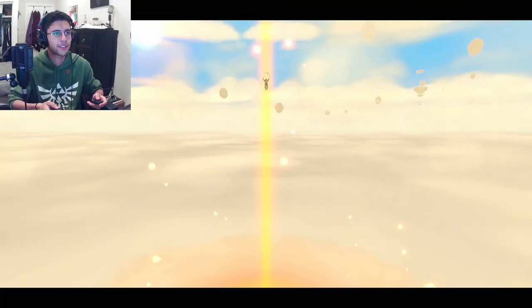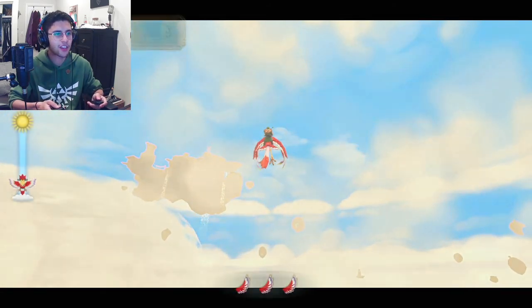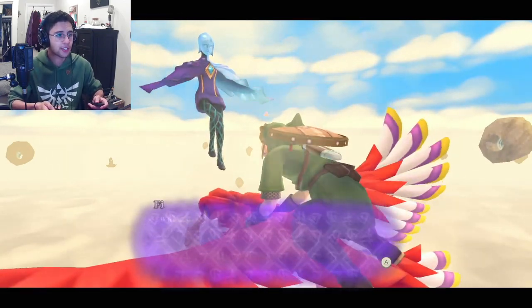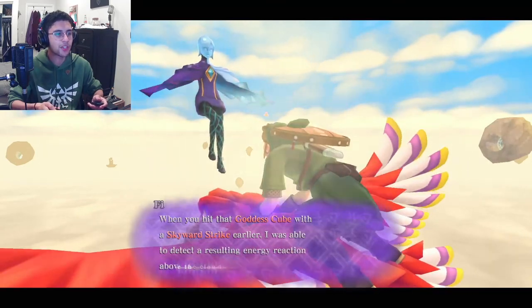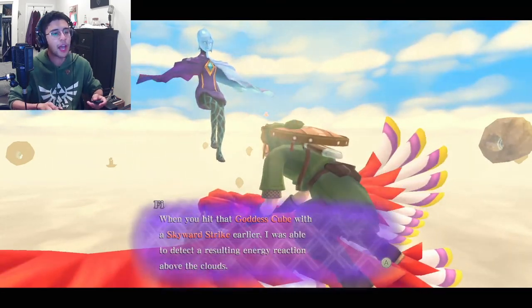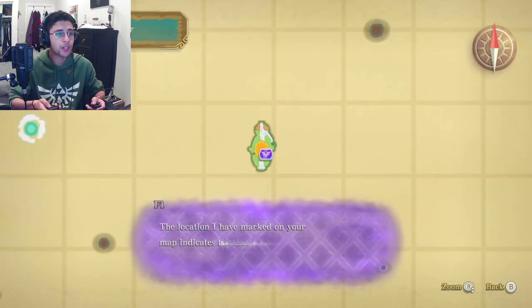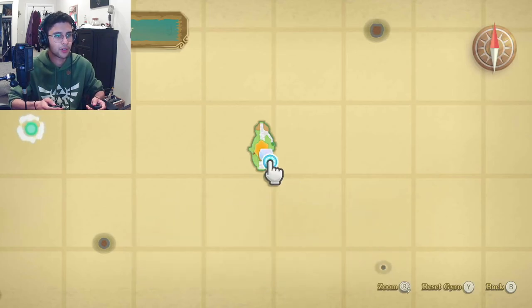Returning to the sky, let's head back to Skyloft. Fi says: "Master Link, when you hit that goddess cube with the Skyward Strike earlier, I was able to detect a resulting energy reaction above the clouds. The location I have marked on your map indicates the spot where I sensed an energy reaction." Awesome.